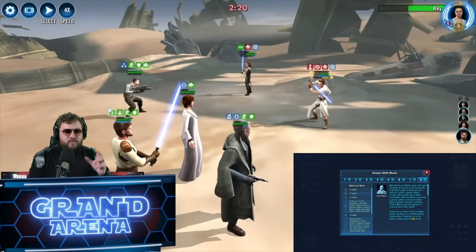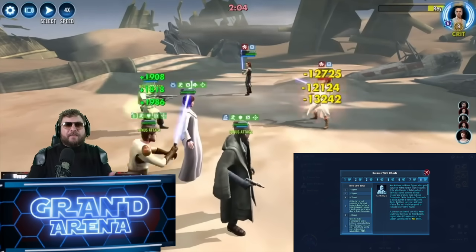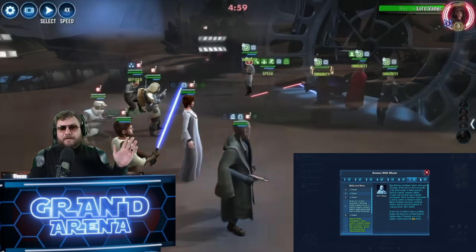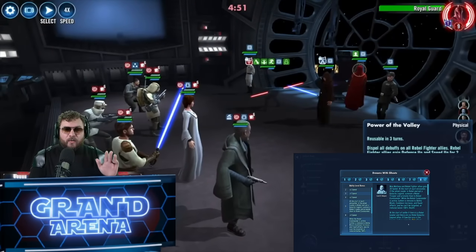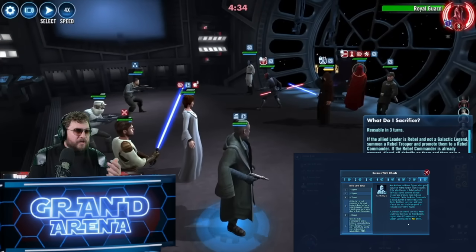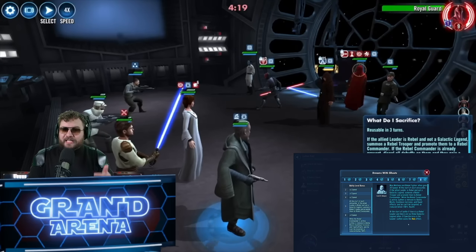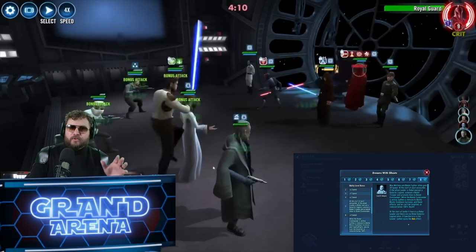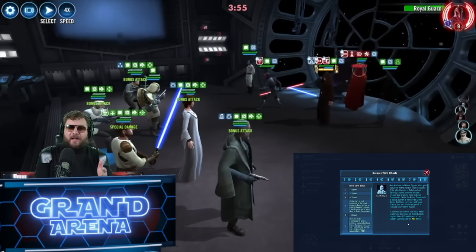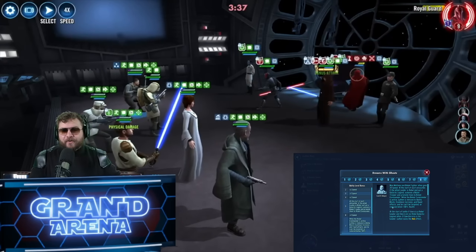The biggest thing, as briefly mentioned with the Dreams of Ghosts Omicron, is the team speed boost right from the start. Mon Mothma's rebel fighter allies get 20 speed, and with the Omicron even more — potentially around 40 extra speed total. Furthermore, Luthan can summon a rebel trooper at the very beginning and instantly promote them to Commander, which in the Mon Mothma lineup grants powerful bonuses. The rebel trooper Commander also makes Luthan immune to ability block, cooldown increases, and taunt effects, and he can't be targeted or fall below 100% health while the trooper is alive.